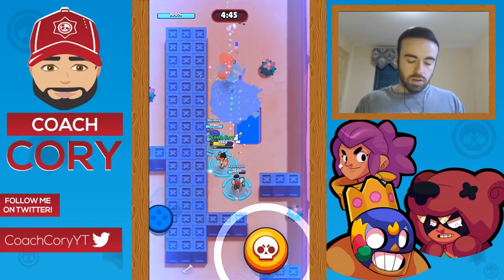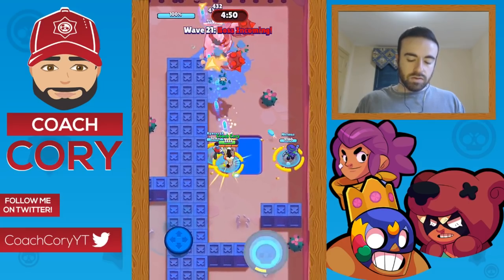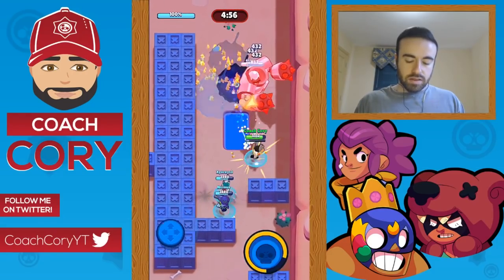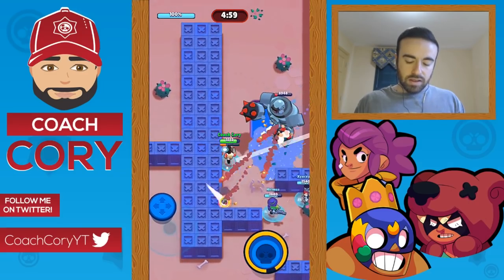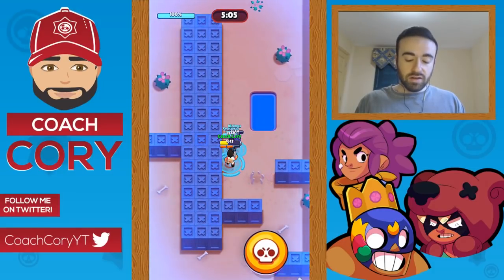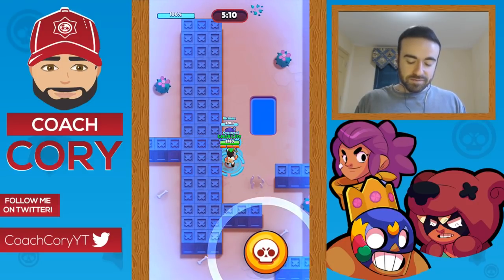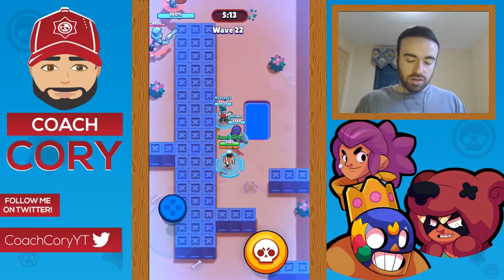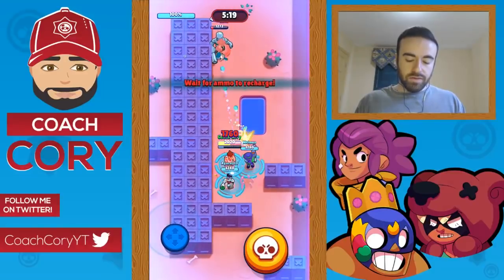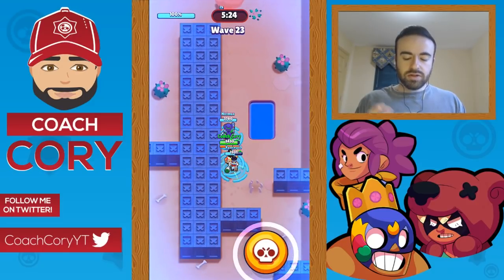You can kite the range guy — he's the fastest but can dodge — range ones are the easiest for the most part. If one of you dies during the boss wave it's not the end of the world, as long as you kill the boss fast enough. First two waves after a boss are always two robots, usually fairly easy.